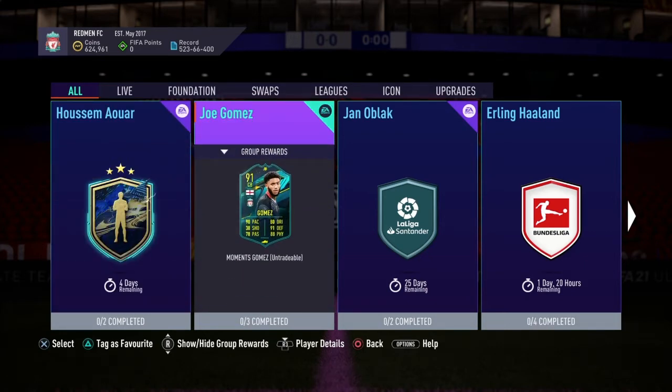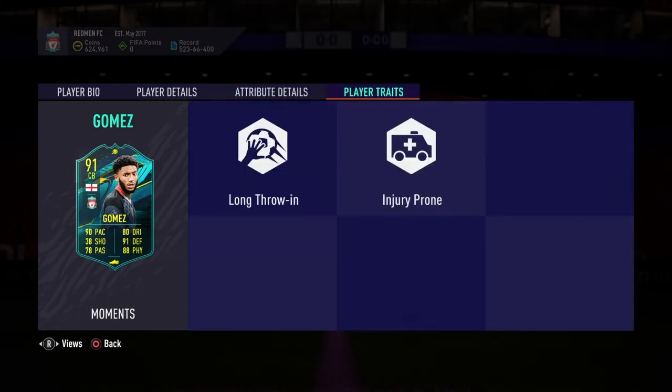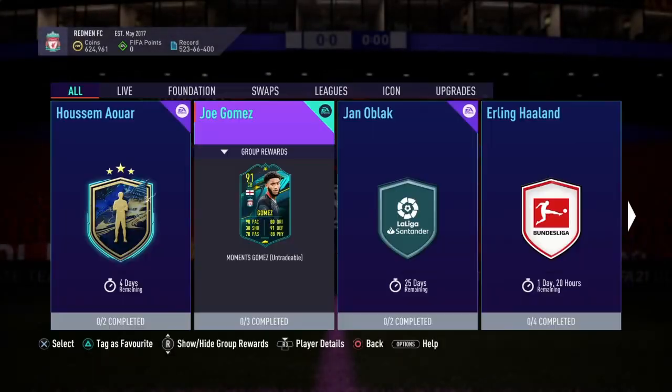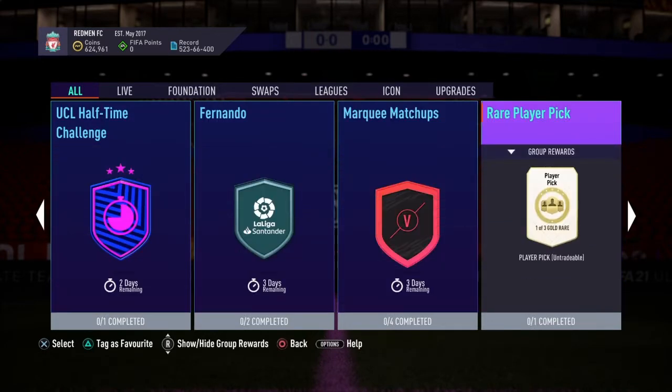So guys, yesterday we had this insane player moment — Joey Gomez SBC, who looks so fast and so good at defending that he looks scary to come up against in champs. So is there anything else that is here today? We've got a rare player pick, which is slightly underwhelming.